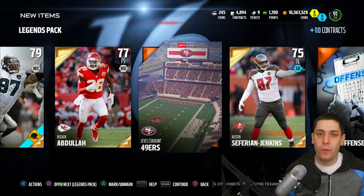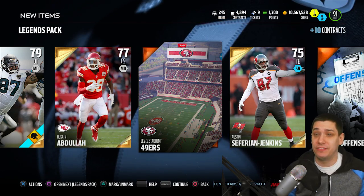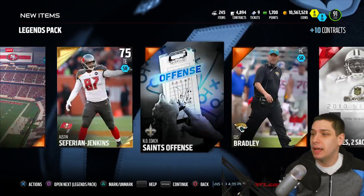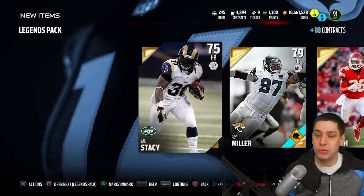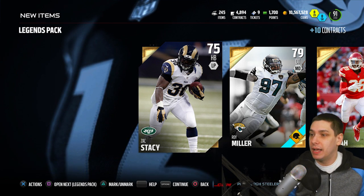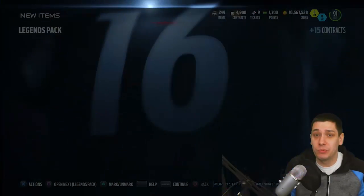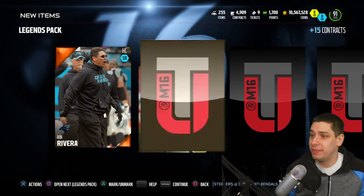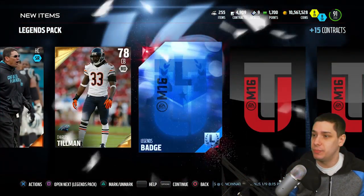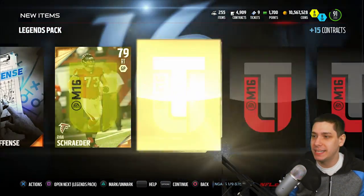I could build a team for 1.5 to 2 million, which is only going to spend like 20% of my coins, and be really satisfied with it — like a 91-92 overall team. That's going to be still way better than your average person. It's not going to be the Mr. Golden Sports or Toke team or anything like that, but it's still going to be really good. And then I would still have plenty of coins to do pack opening videos for you guys and giveaways.